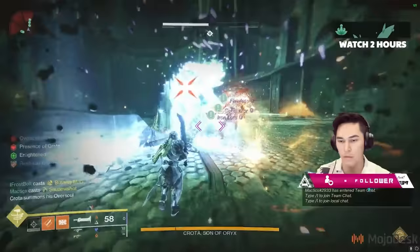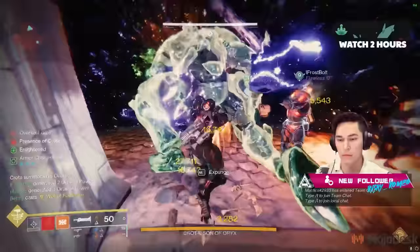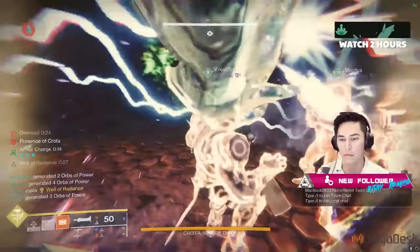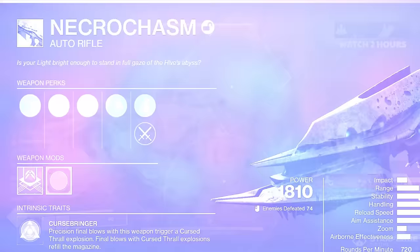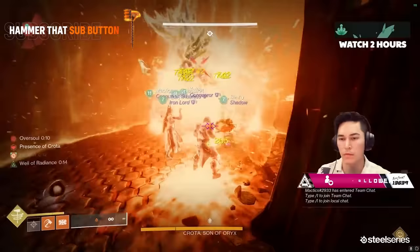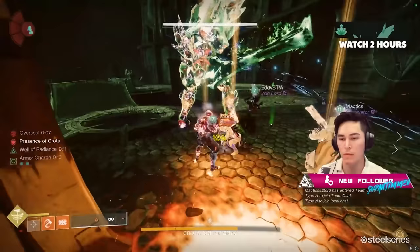For the first time ever in Destiny 2, any team that completed Crota's End this past weekend during contest mode was automatically awarded the new exotic auto-rifle, Necrocasm. This was a very nice incentive for teams to get in there and try to beat Crota, especially considering they turned Crota's End from a jug of a raid in Destiny 1 into one of the toughest contest mode raids we've seen in Destiny 2.